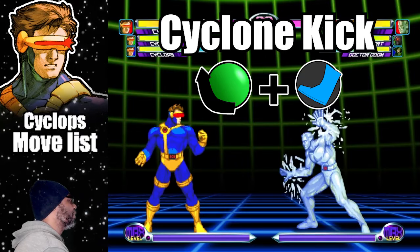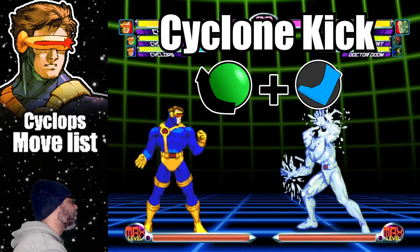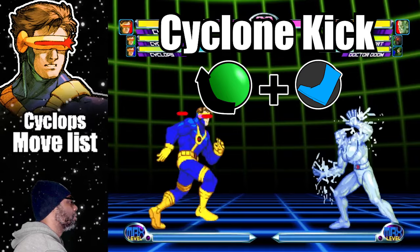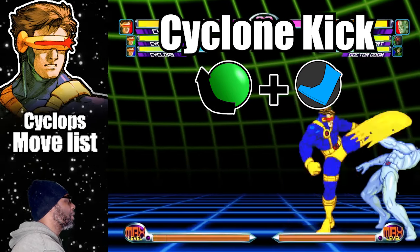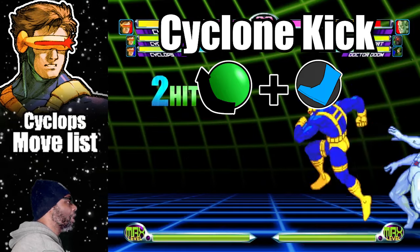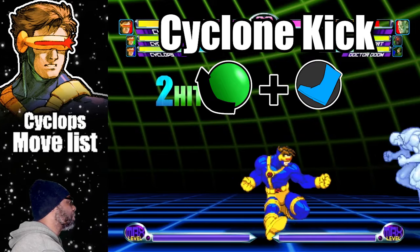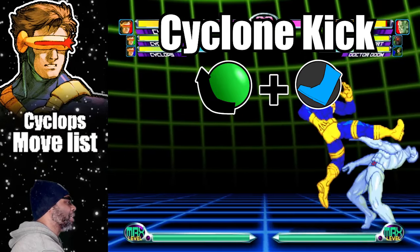Next on the list is the Cyclone Kick. This is the move where Cyclops does a 2-hit hurricane kick. To do the move, do a quarter circle back plus any kick button. The Cyclone Kick is a nice combo finisher but you need to be fairly close to the opponent for the move to connect. This attack is effective on its own but can also serve as a launcher into hyper combos. It is best used in combos.